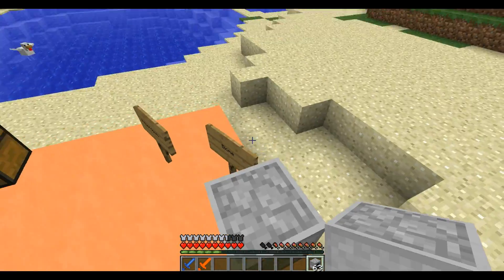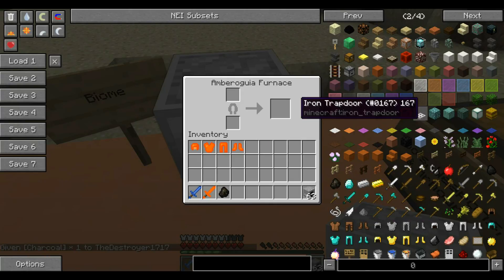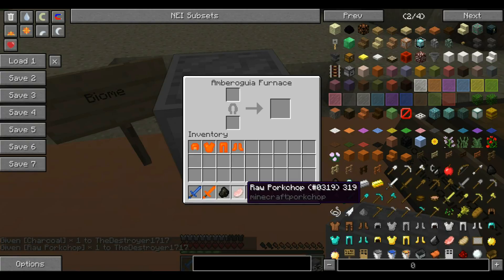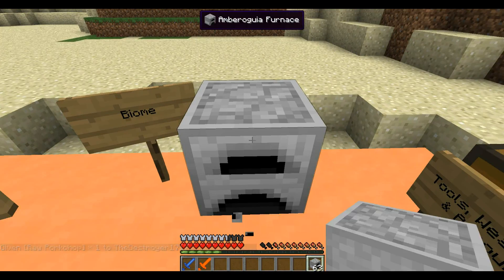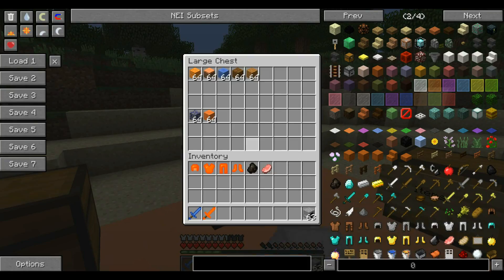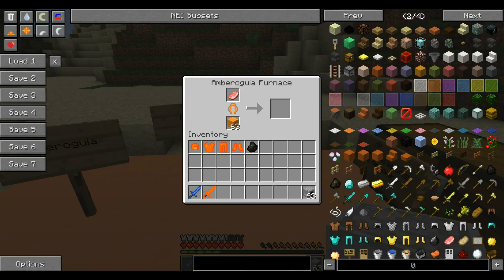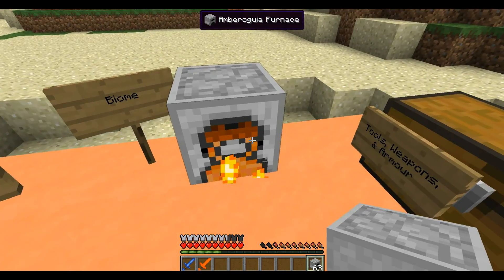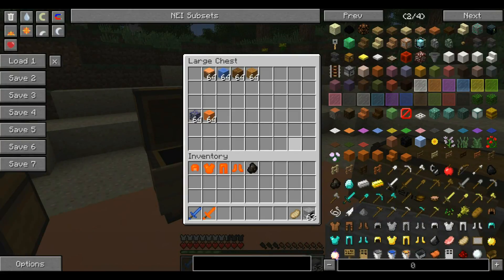There's also a new furnace. Let me place this down so we can get a good look at it. It works differently from a regular furnace — it takes a new fuel source. After some testing, it seems you put in this amber disruptor material, and look at the cool design — it's smelting stuff. So it's a new furnace that takes new fuel, which is pretty cool.